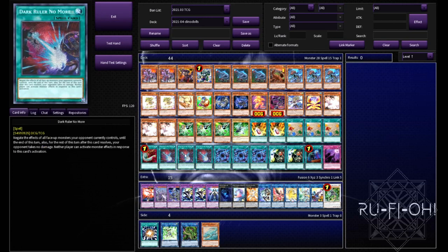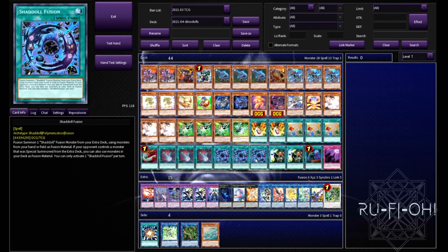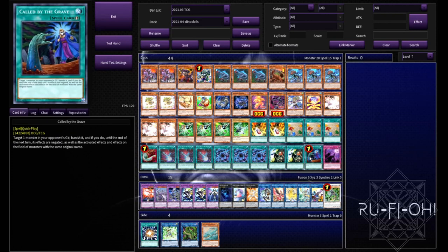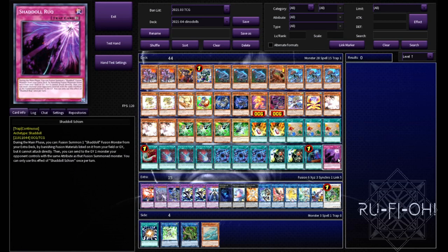We have triple copies of Dark Ruler No More - this is just so we can be absolutely ignorant of our opponent and try to splatter them as quickly as possible. If you see this with Feather Duster in your hand going second, you are in a really good spot. Triple copies of Shadoll Fusion again, because we plan to go second - maxing out on these is really important, being able to send stuff from the deck. A single copy of Call by the Grave - it's at one so we're only running one, and it's a really good defensive or offensive card depending on what you need. And finally, a single copy of Schism - usually better when going first, but if you do get into those grindier games this can be a really good option, and I think to not play it in this deck would be absolutely silly.